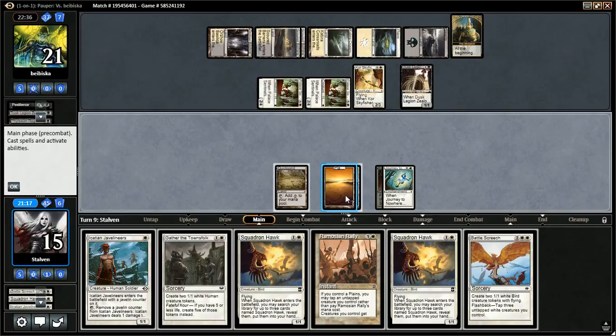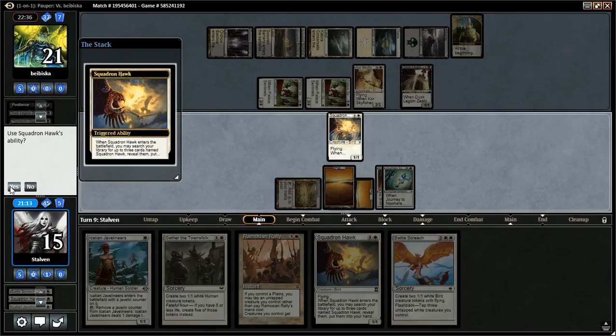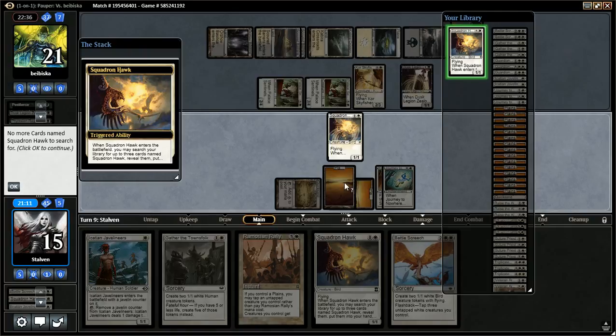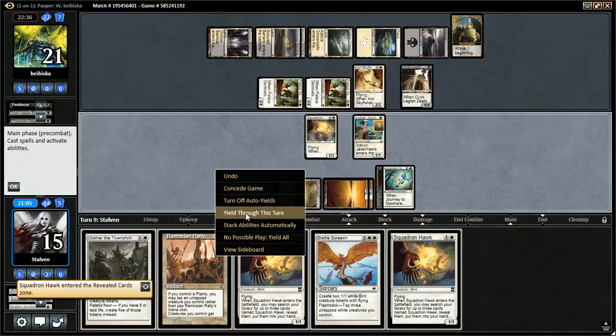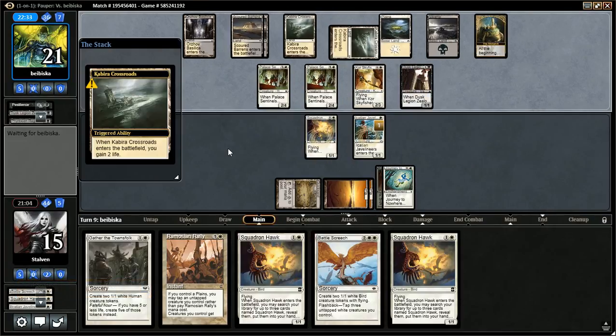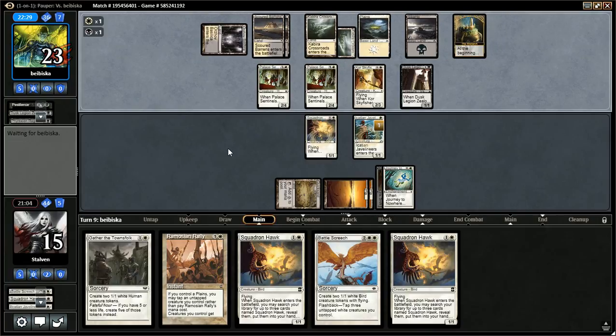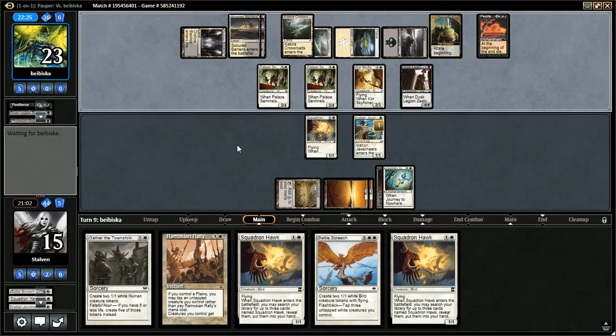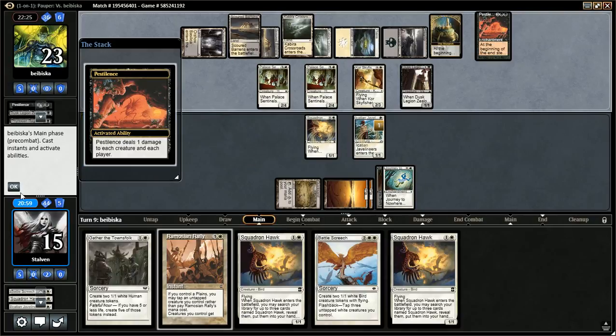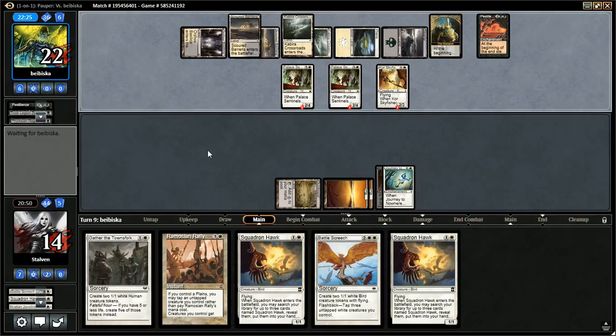I guess I can play a Hawk and a Javelineers. He's gonna hold back the Sky Fisher because if he attacks then I can gain Monarch. There's the Pestilence, so he's just going to ping for one. Do I use Ramosian Rally? I don't think so, because then he can just ping again and his creatures won't be affected by it.